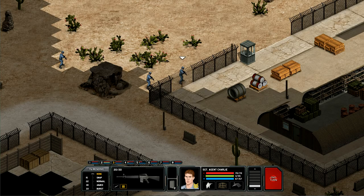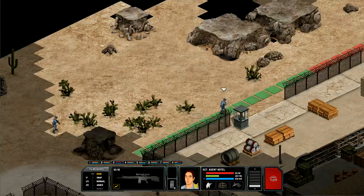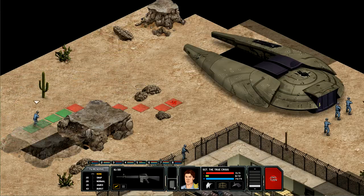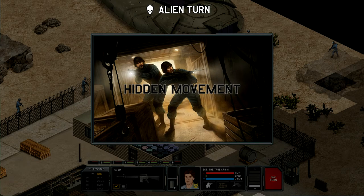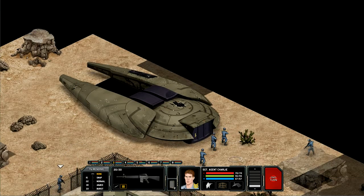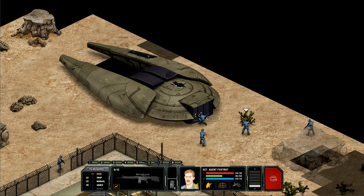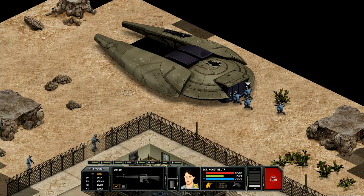That guy really knows what's going on — pretty smart guy. Not many aliens on this one. Crouch you, move you in, crouch you. Oh no, you're a sniper — you'll move back, turn around and crouch. You will go here, that way and crouch.